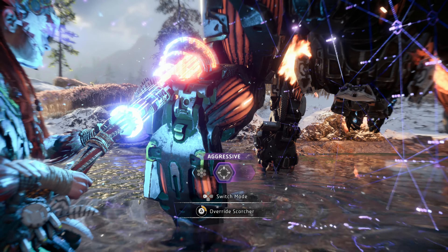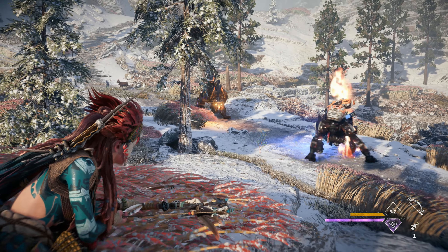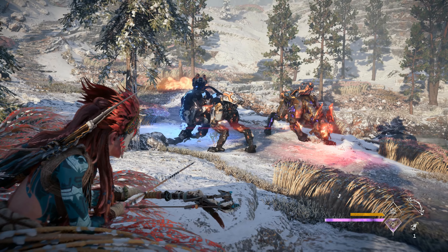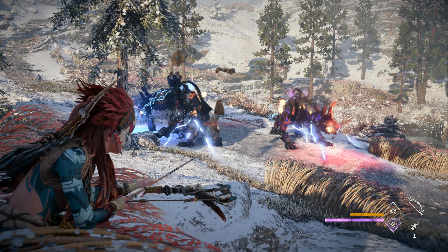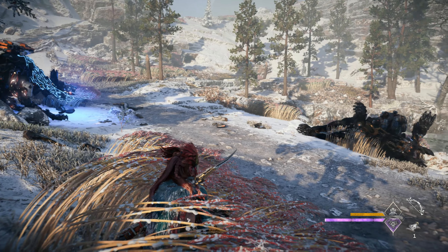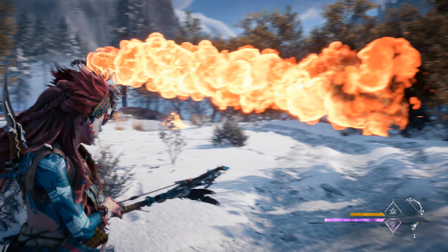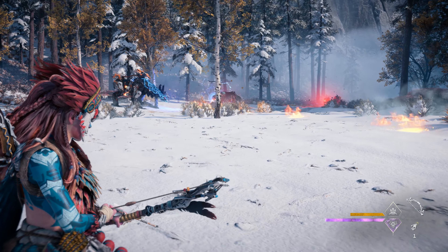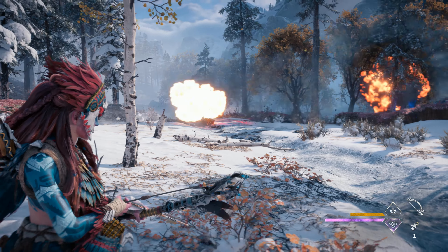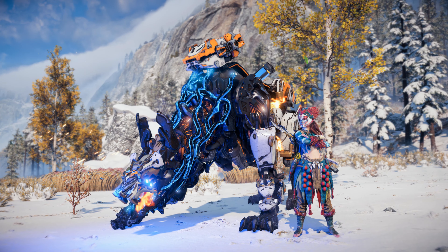Now I will demonstrate overriding a Scorcher in the wild. We'll set it to aggressive and see how it fares against the nearby Apex Scorcher. It's like watching my dogs fight over a toy — if they weighed tons, were made of metal and breathed fire, that is. That was quick. Our overridden Scorcher is victorious. Let's see how it does against a Shellwalker convoy. As expected, it makes short work of the Shellwalker and Burrower. Perhaps instinctually, overriding a Scorcher to call my own just feels right. What would you name your Scorcher?